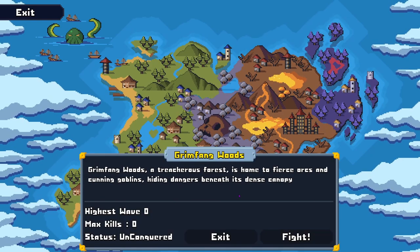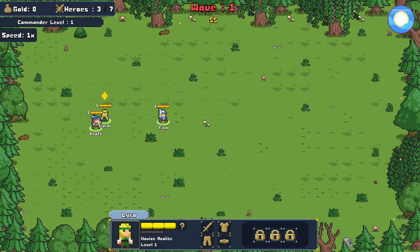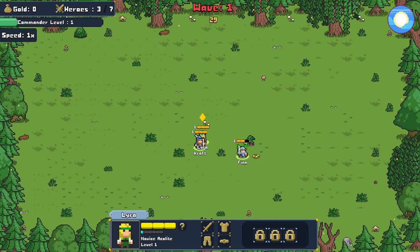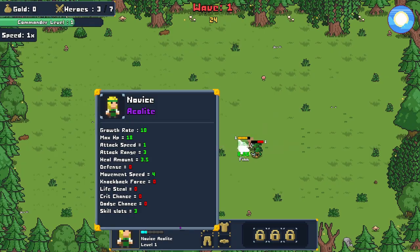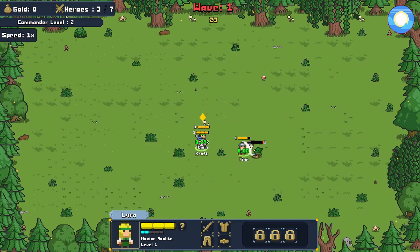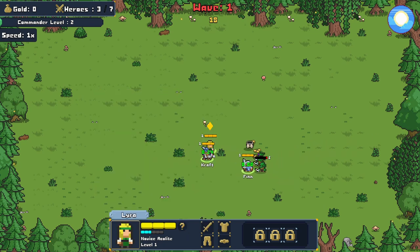Grim Thing Woods — a treacherous forest home to fierce orcs and cunning goblins, hiding dangers beneath its dense canopy. Highest wave: zero. There's stuff to pick up — attack faster, movement speed. This is the valor stuff we were talking about. Unit life steal — let's do attack speed, everybody can use attack speed. Looking at this guy's attack speed now: 0.99, up from 0.9.